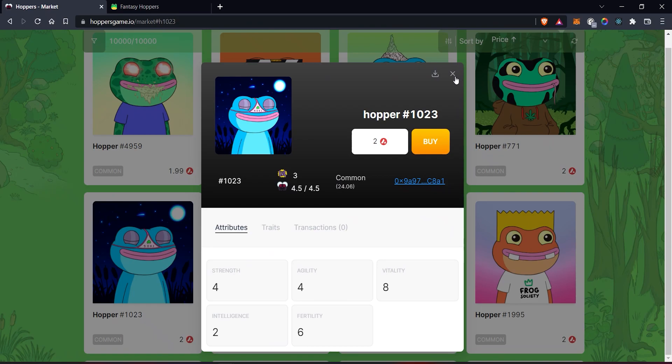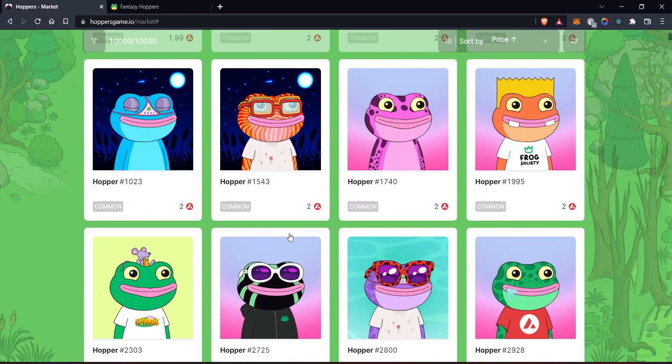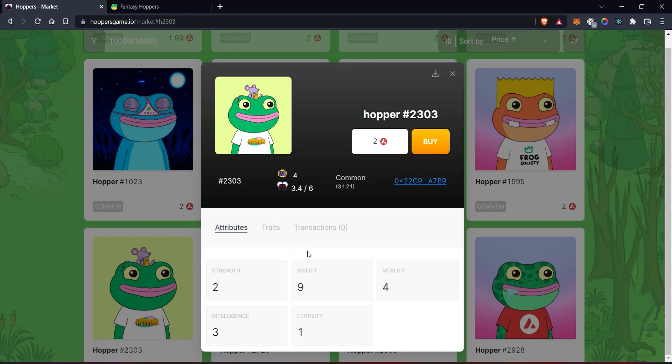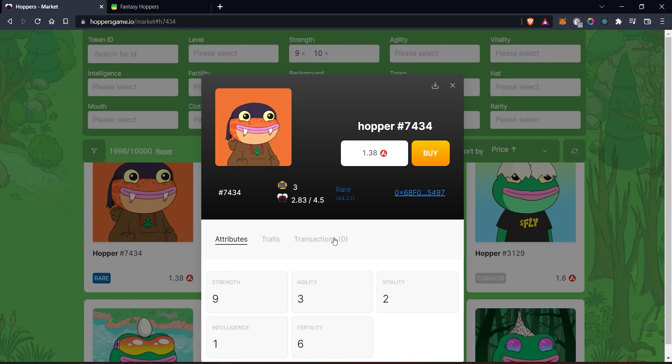Next, start going through all of the hoppers at two AVAX. Unless some miracle happens and you find a good bargain, you're probably not gonna find a tier 2, tier 3, or tier 4 hopper for two AVAX. So what we're focusing on here is to find a tier 1 hopper for about two AVAX which has high stats in either Strength, Vitality, or Agility. If you want an even quicker way of finding this, use the filters here — not all at once but one after the other. First select 8, 9, and 10 on Strength and have a look. Anything around two AVAX?